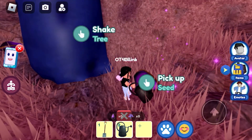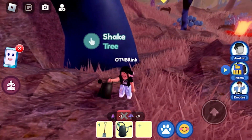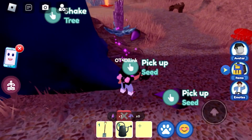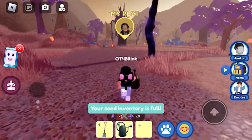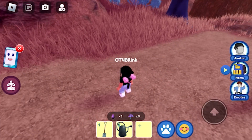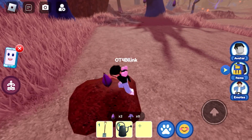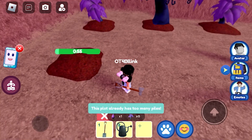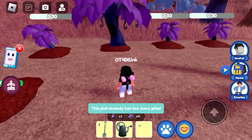Click on the seeds to collect them. You can only hold three seeds at a time, so it's better to shake trees close to your plot. When you get to your plot, take out your shovel and start making holes to plant the seeds. Note that you can only have five trees per plot — if you try to make more holes it will tell you there are too many piles.